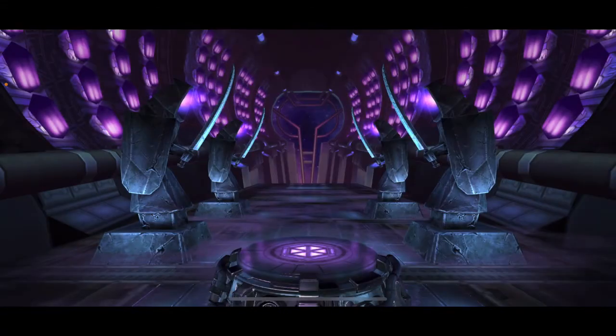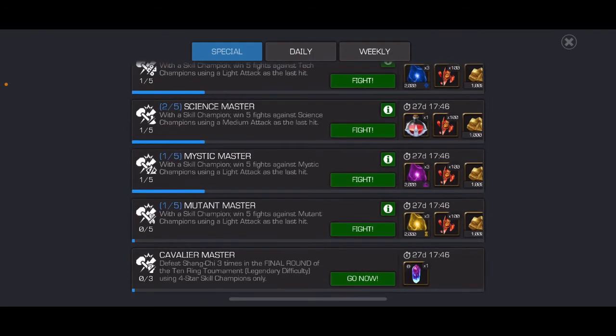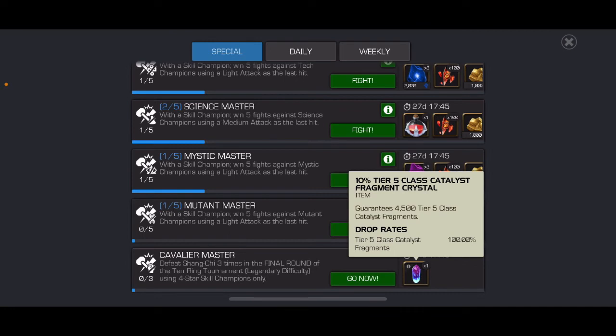Now let's take a look at the final objective for the side event quest. The last one is cavalier master: defeat Shang-Chi three times in the final round of the 10 Ring Tournament in legendary difficulty using four-star skill champions only. I'm not sure if that means we can bring in other champions and just defeat Shang-Chi with the four-star skill champion, or if we have to do the entire quest with four-star skill champions. When we get there, if it's not obvious, I'll make a video on that — but I think you should be able to bring in your four-star skill champions for that fight, and that will give you a tier five class catalyst fragment crystal.